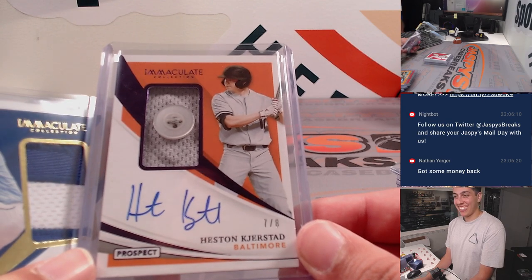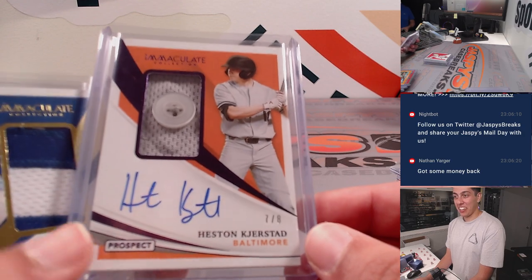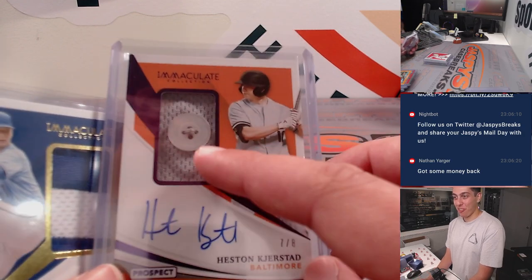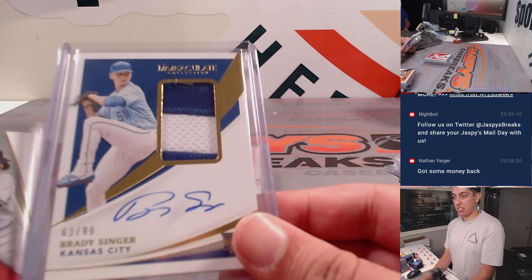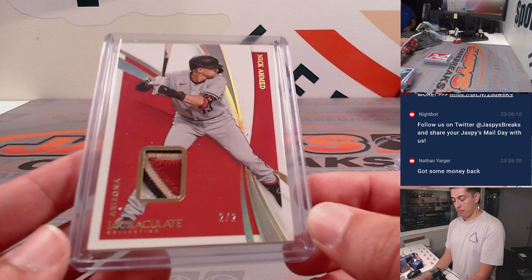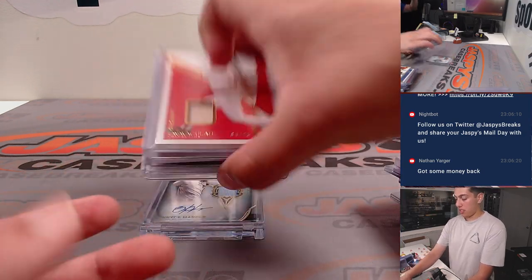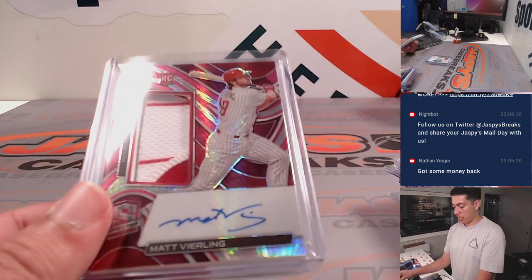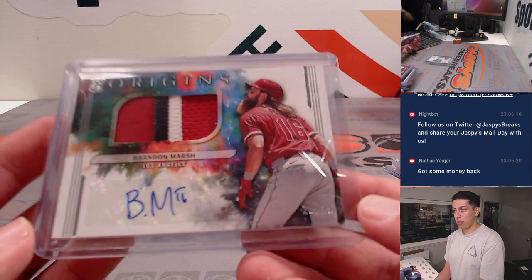Heston Kirkstad. There you go. There's Heston Kirkstad and then there's Keston Hira. Patch and auto with the little button there. Seven of eight for the Orioles. Brady Singer RPA. Nick Ahmed, beautiful patch, two of two there. Got a Pete Rose Bat Relic. Matt Vierling Spectra RPA. Brandon Marsh RPA there.